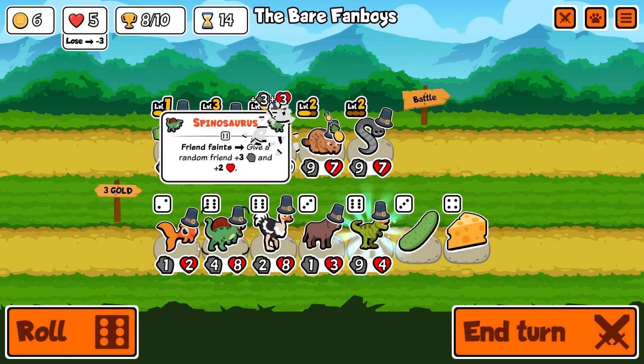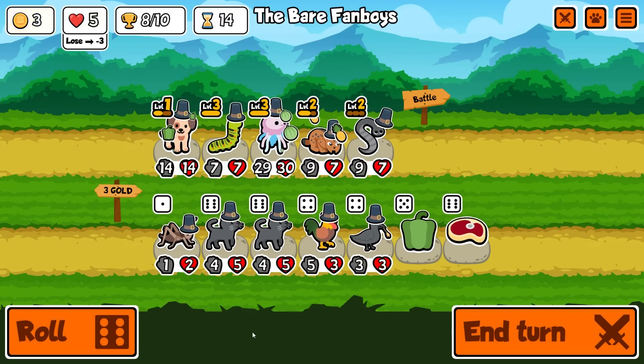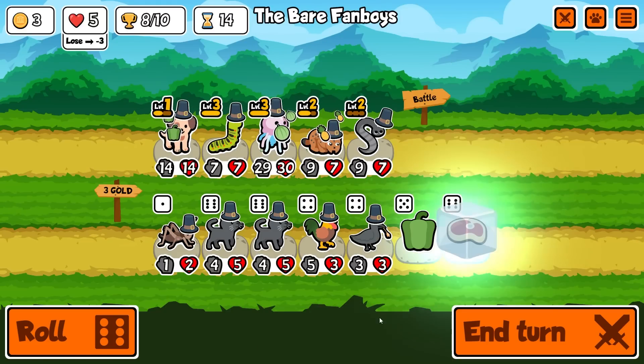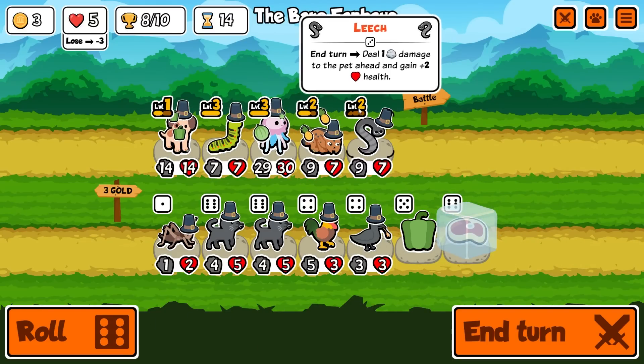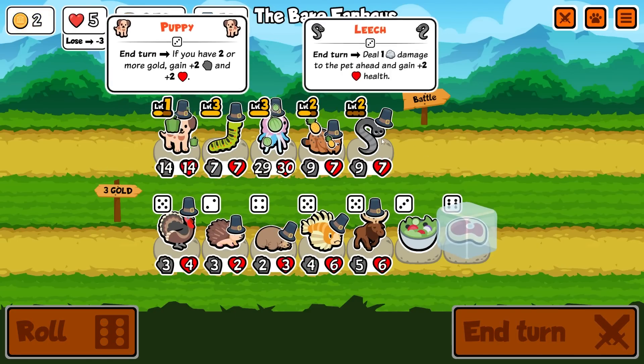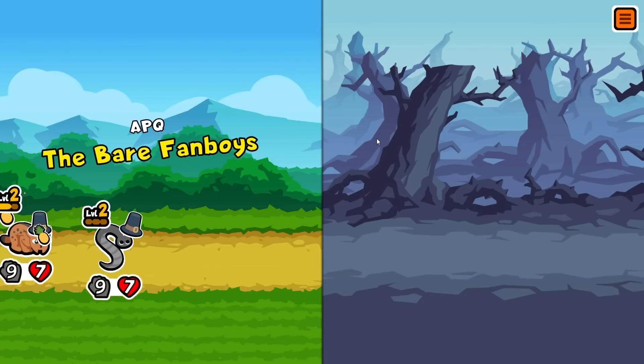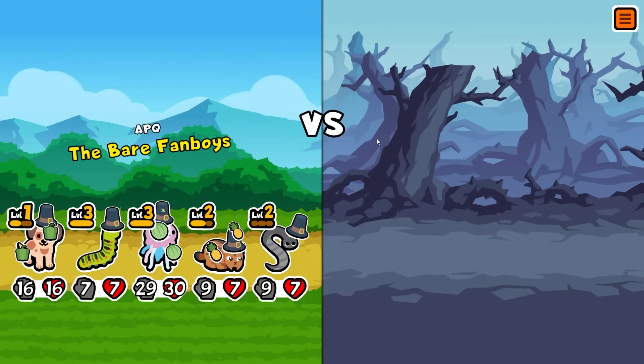Upgrade him a little, give him a bit more stats. I could give him pepper, or steak which would help even more, or sell him and buy a crow for chocolate. I'm gonna give him steak so he can hit for an extra 20 damage just in case he comes across a bigger front line.